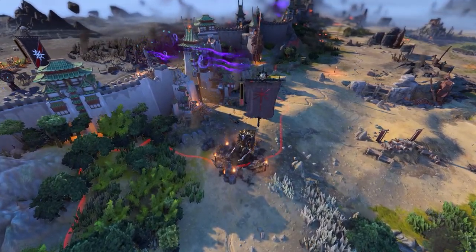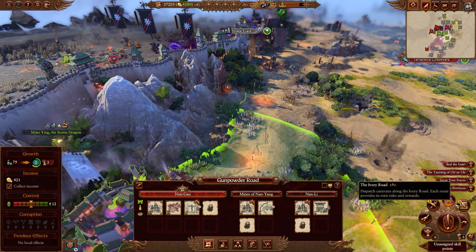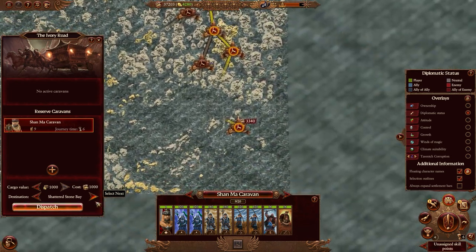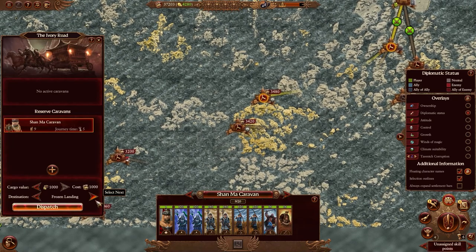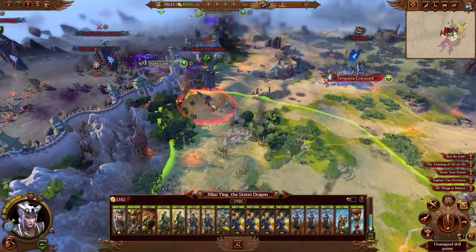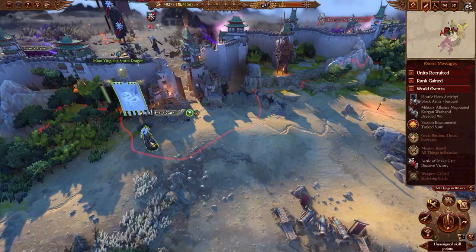We'll need to face them head-on. Before more conflict is had, we'll want additional funds to maintain our growing army. Making use of the Ivory Road, we'll dispatch a caravan to trade with distant cultures. Caravans come with plenty of risk, but the potential rewards are more than worth it. With our army bolstered and extra funds incoming, we'll assault the invaders, driving them away.